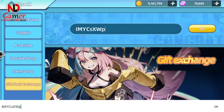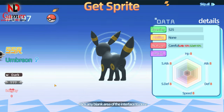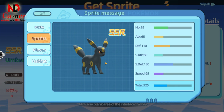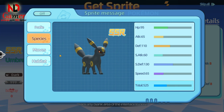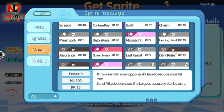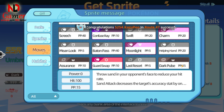Today's gift code is I-M-Y-C-S-X-W-P. The reward is an SSR Pokemon, but it's not shiny. Looking at its stats, this Pokemon is a pretty strong tank, but since it's not shiny I won't be using it. While I'm here, I'll review some of the UR Pokemon you have to pay real money for to see if they're worth your money. I'll also talk about a few things you should buy if you're playing for free during the mid-autumn event.